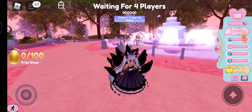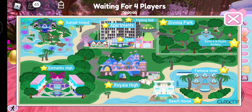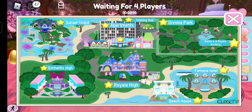This game got created in 2017, and yes, there's a lot of updates. The oldest updates are the Earth in Royal High, the Intractic High, and the Fantasia Hotel. But the Sunset Island, the Trading Hub was not here before, the Apartments, and Divinia Park. All the updates have come and it's very amazing.